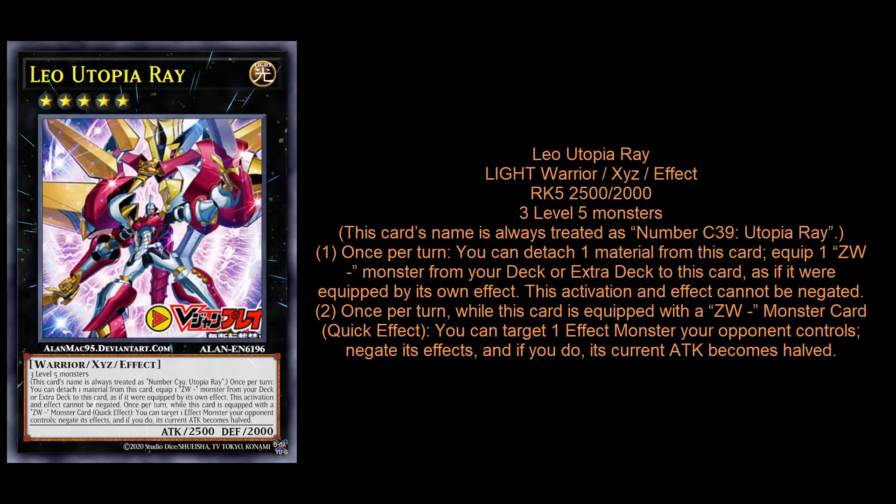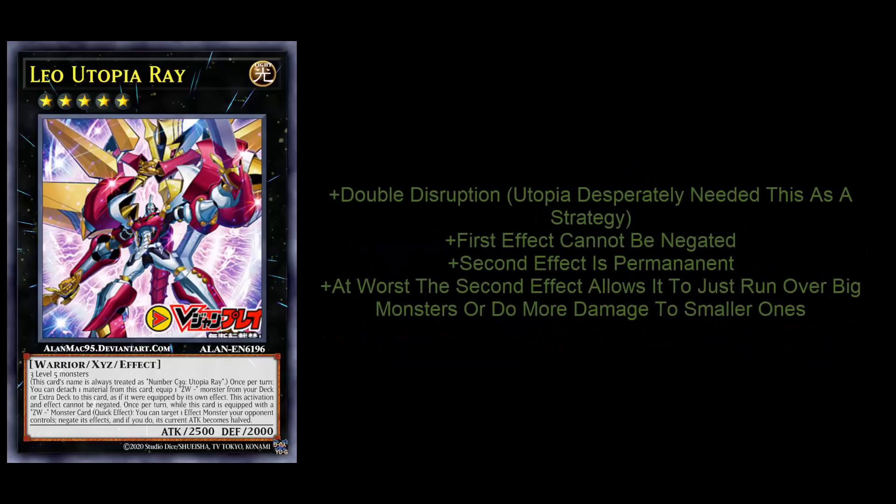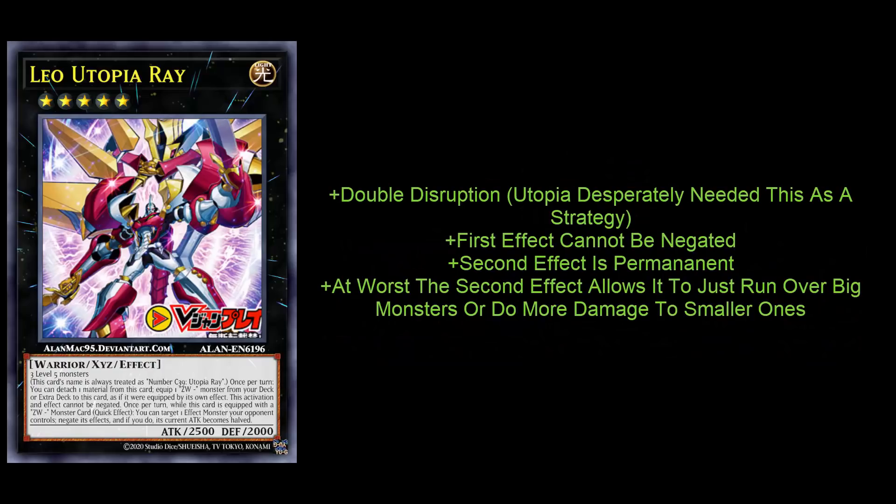The second effect: once per turn, when this card is equipped with a ZW weapon monster — quick effect, love to see that — you can target one effect monster your opponent controls, negate its effects, and if you do, its attack becomes halved. That is a permanent debuff. Your opponent's effect just never comes back online, and they never get the attack back. This card is amazing.